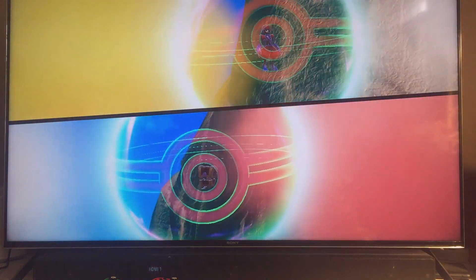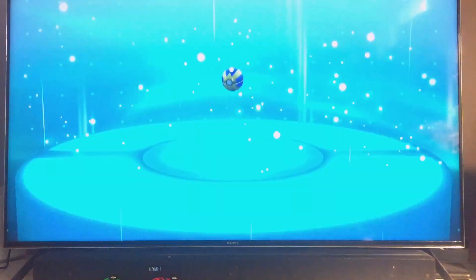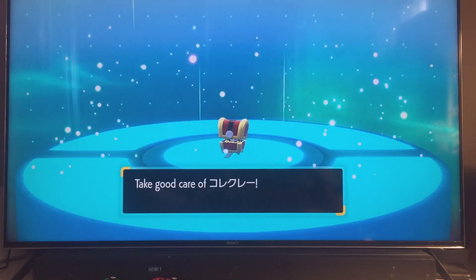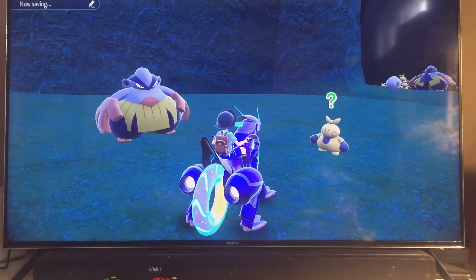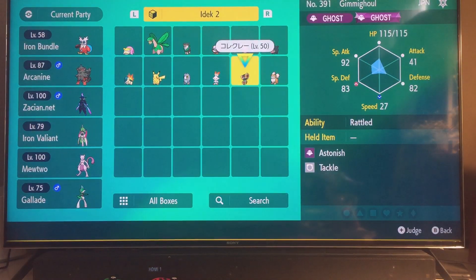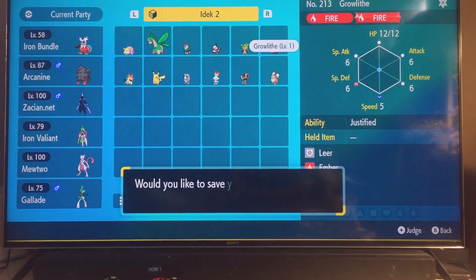Oh it's in a Quick Ball — Gimmighoul! I've hardly seen a Gimmighoul in a Quick Ball — just joking, I see those all the time. But that is really interesting — I have never actually seen a Gimmighoul in a surprise trade. I have never seen a Gimmighoul in a surprise trade. Rattled ability. Growlithe — last but definitely not the least.